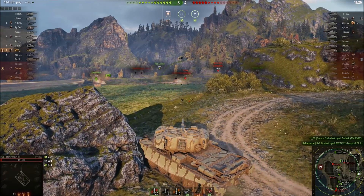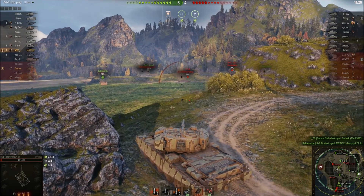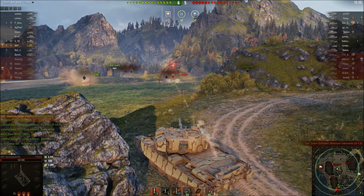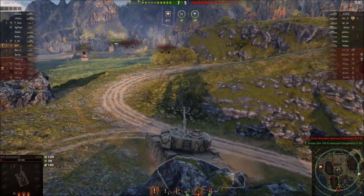The IS-6B gets the Leopard PTA. I lock onto the T-54 and pound through his side. I can lock on with this gun — it's very accurate and has very good penetration. When I've got the sides of medium tanks, I don't have to worry about aiming. The T-54 misses, I pound one through him, and the Stirrer finishes him off.